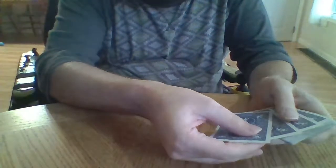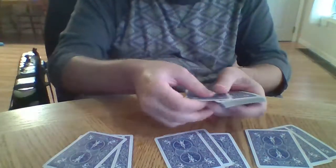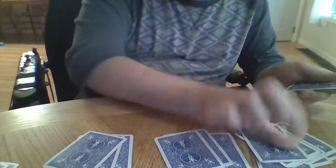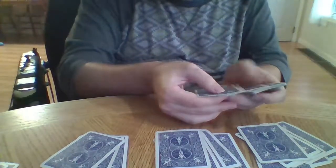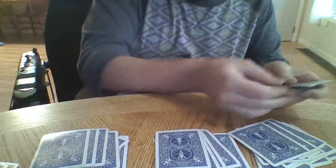The first thing we do is deal three cards to each player, then two cards in the middle of the table, then a batch of four cards, and then the last batch is going to be a hand of three.